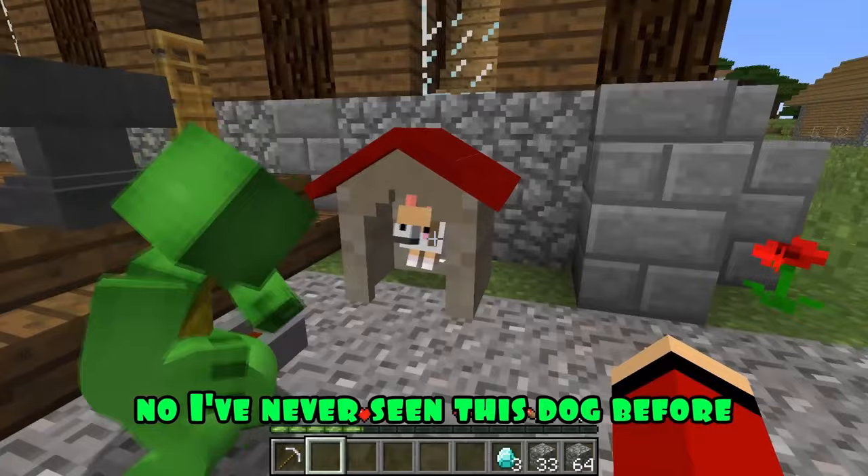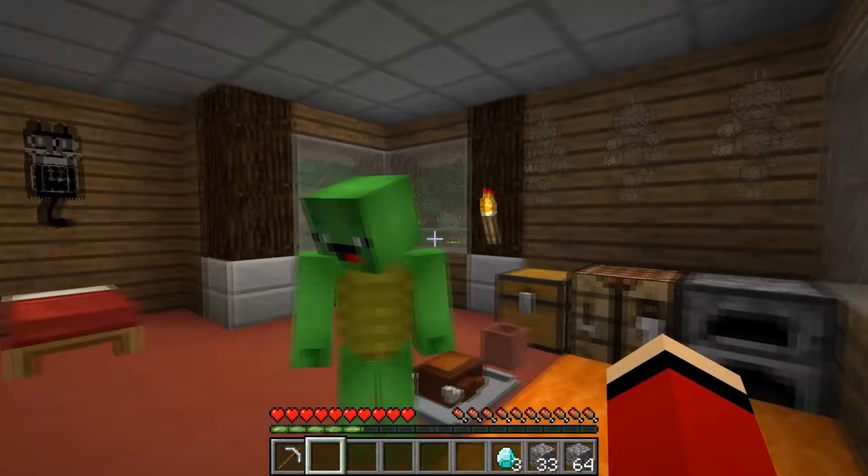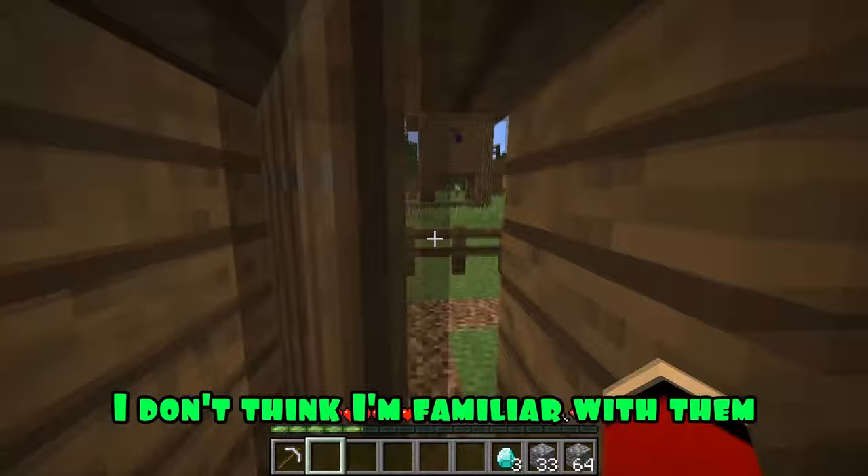Come into this house. Hello, resident. Hello, cat. Mikey has lost his memory and doesn't remember who he is at all. We came to you so that he would remember you and your cat, whom we saved. I don't think I'm familiar with them. Okay, then let's go to the witch.